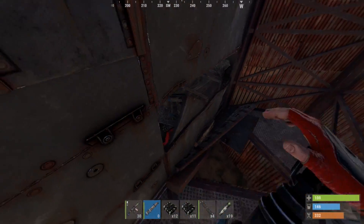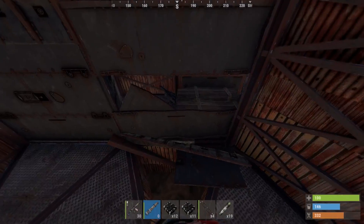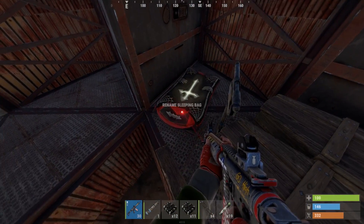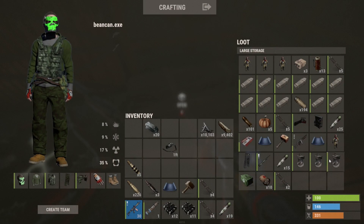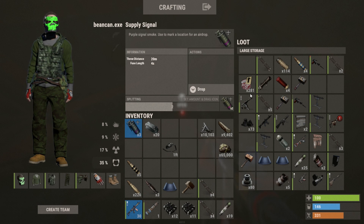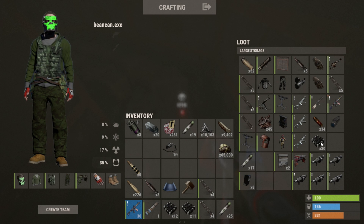Here we go — we're into some coffins. There's a shotgun trap. Main base. Sam sites? Three freaking Sam sites in there. 65k sulfur ore — that's what I'm talking about. Three supply signals. That's already going to be profit, plus 30 C4 and five rockets in this box.